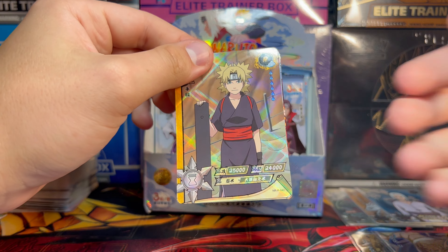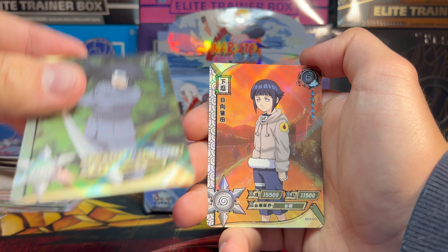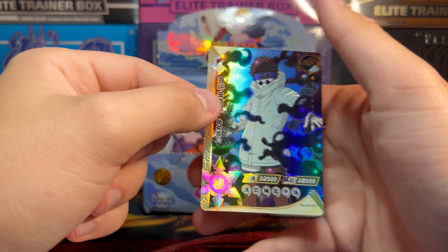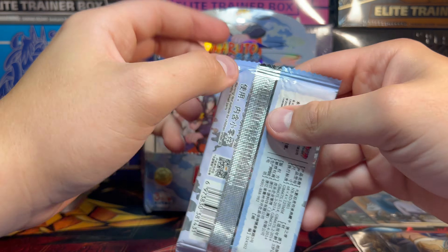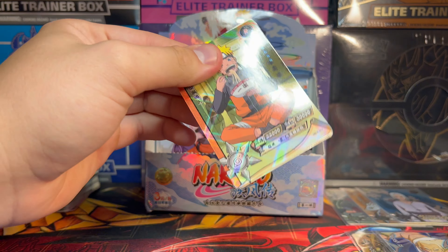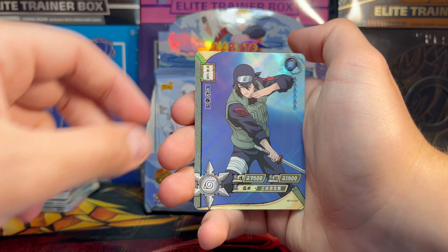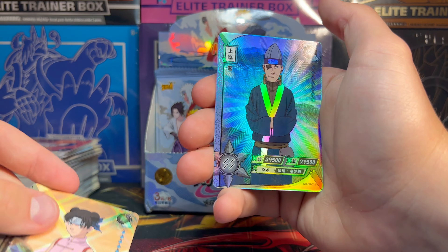We got Rock Lee here training his little ass off. Rock Lee as an SR. For the record, I did not mix this box up at all, so the hits can be placed wherever — I might have messed it up for all of us. We got Neji. We got Shino. We got this man with all the arms. We have something cool here — an SSR Sakura. I'll take a Sakura card all day. SSR.